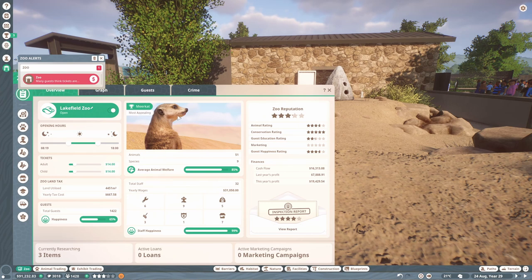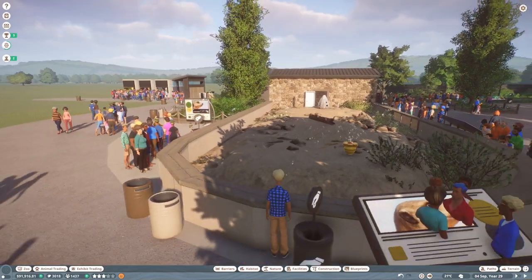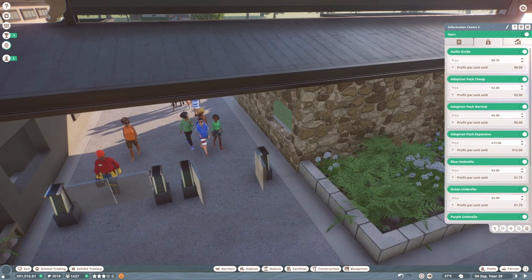Let's increase these ticket prices. How are the meerkats the most appealing? Maybe because they've got babies at the minute and the otters haven't. Let's go for 17 zoo dollars and then we can make it lower if guests don't like it. We are still getting refunds, so we'll see if guests comment on that. I also wanted to check the happiness of these information centers — the value is good but the queues are possibly too long.